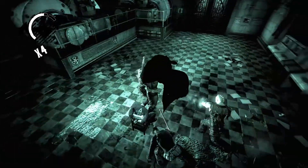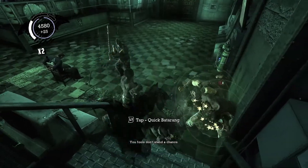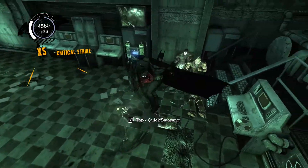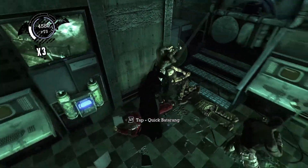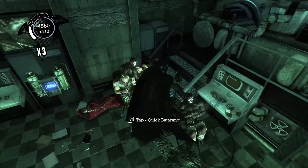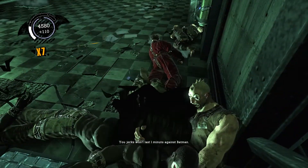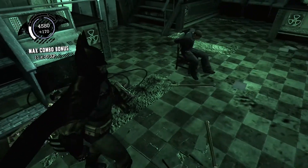It looks like this guy's in trouble so it's time to lay the beat down. This room is actually quite an interesting room, because we have a new mechanic — a new type of bomb that we need to detonate using the crypto sequencer thingy. If you don't detonate in time, bad stuff happens.